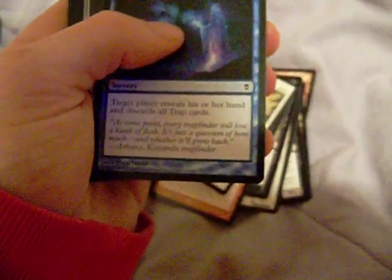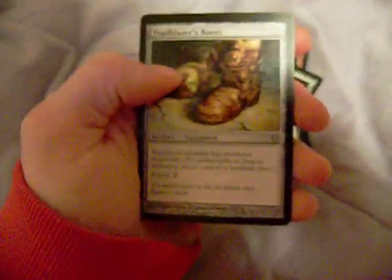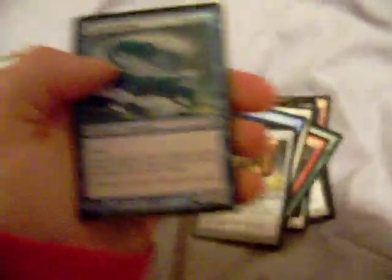My second pack had Teetering Peaks, Kabira Crossroads, a Hagra Crocodile, Spider Silk Net, Cor Cartographer, Vampire's Bite, Zendikar Farguide, Zektar Shrine, Nimbus Wings, Trapfinder's Trick — and my uncommons: Trailblazer's Boots, a Living Tsunami, and Quest for the Gravelord.